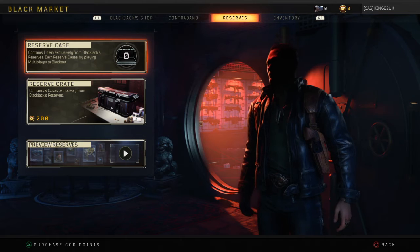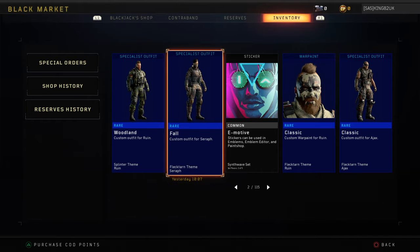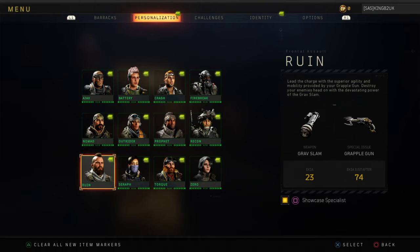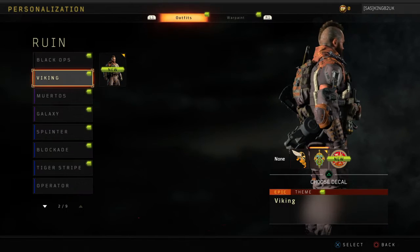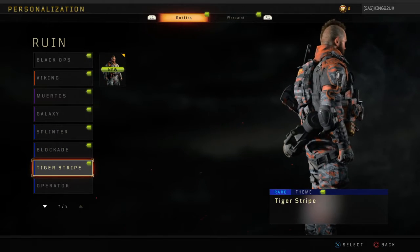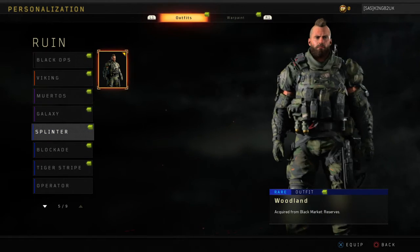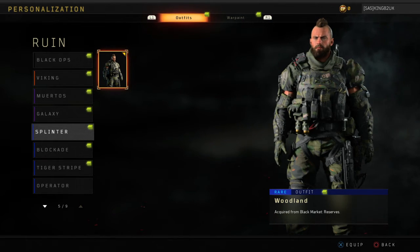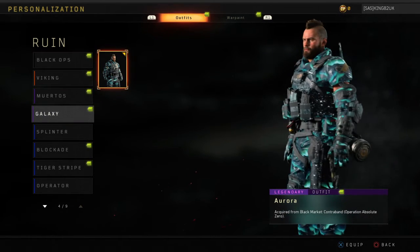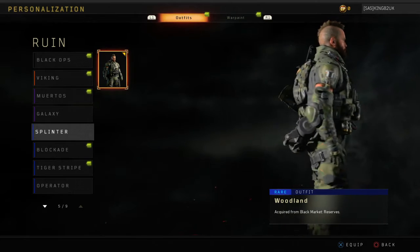I kind of like sometimes the more low-key items. This is what I got in my previous opening. So looking at Ruin — the Splinter Woodland camo does look pretty cool if you want to tone it down a little bit. If you want to go more stealthy and not have something quite as mad as outfits like the Galaxy that everyone seems to be running with when playing Ruin, the Splinter Woodland camo is a solid option.